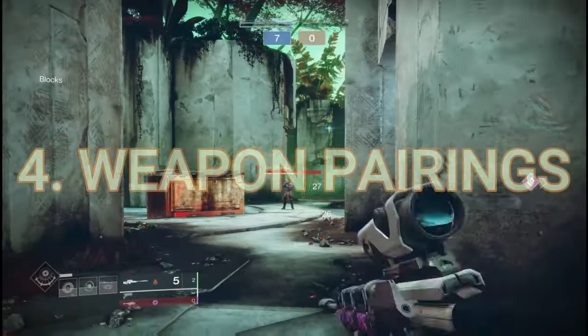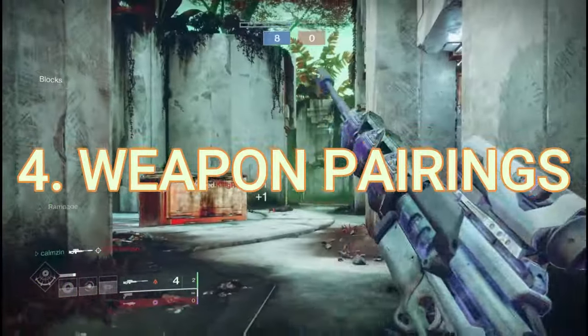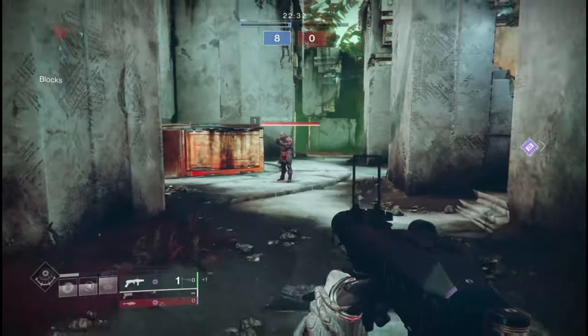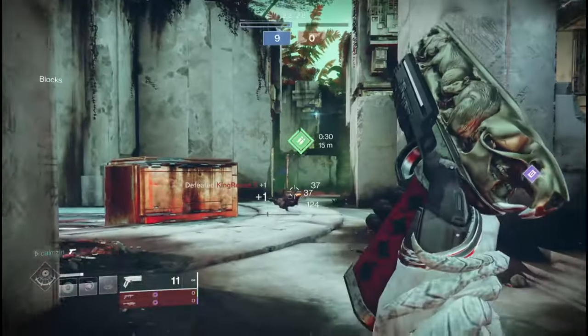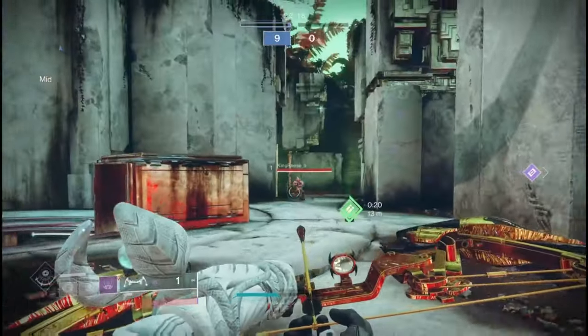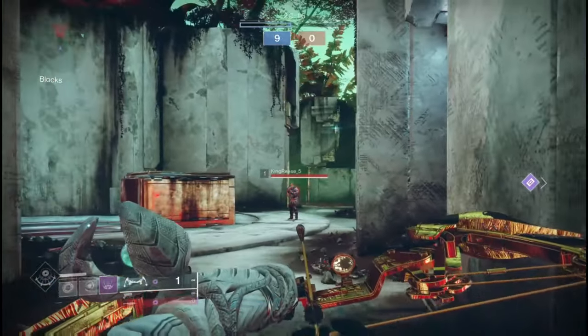Next up at number four, we have weapon synergies. The best for this is going to be bows, grenade launchers, and snipers. Simply because Rat King does a very good job at cleaning up after these weapons, and the more cleaning up you do with Rat King, the more time you're going to have that invisibility buff, which is always a better rather than worse thing.